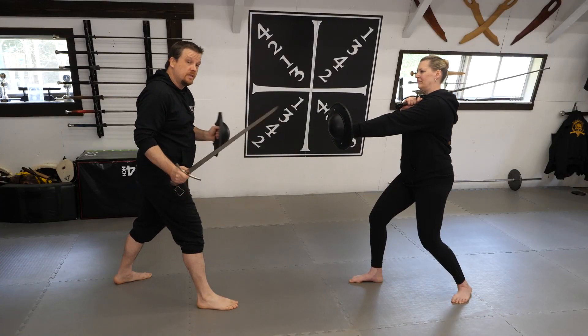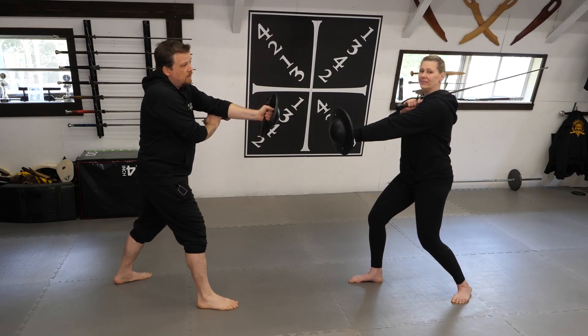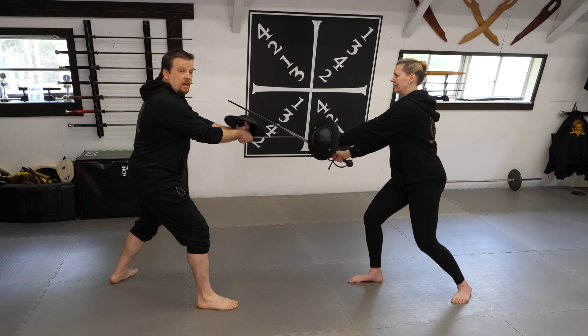Next we're going to examine the counter to this play. I will begin this time in ward number one, or under the arm, and my opponent will begin in ward number three. As I move to threaten my opponent, I get bound by my opponent's downward strike.